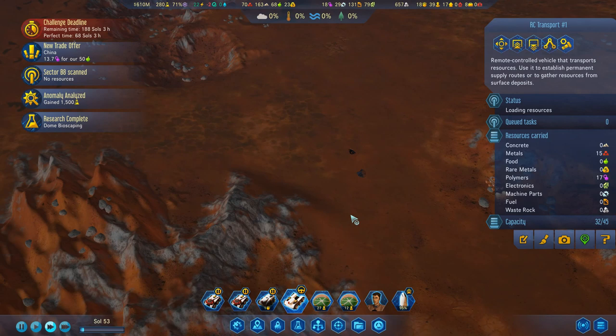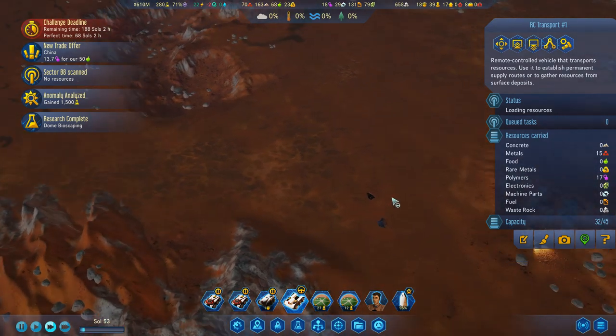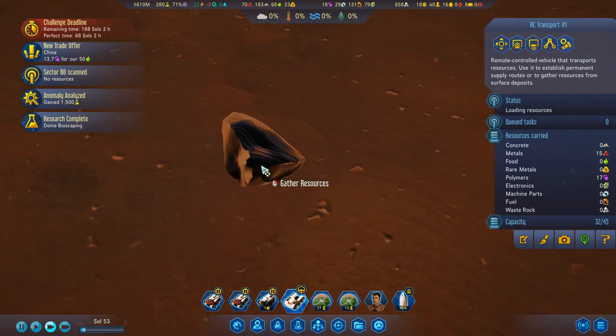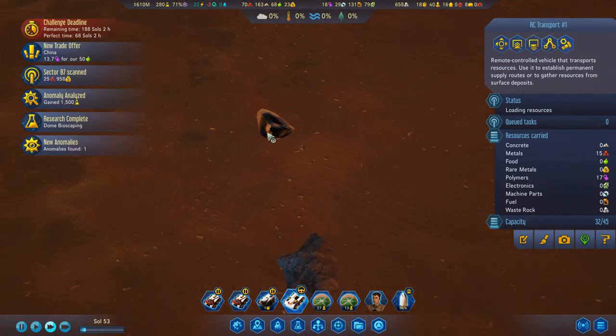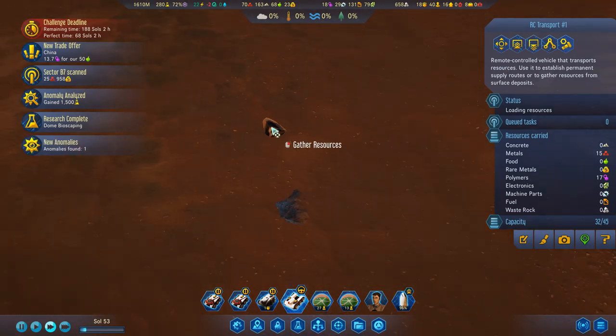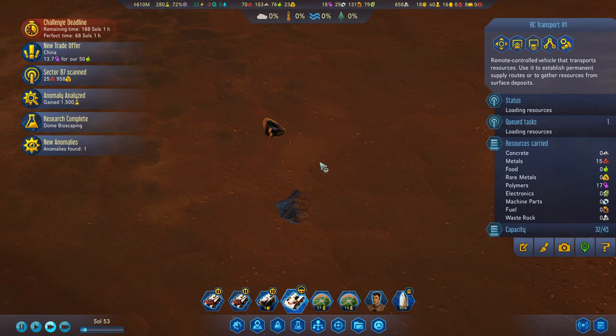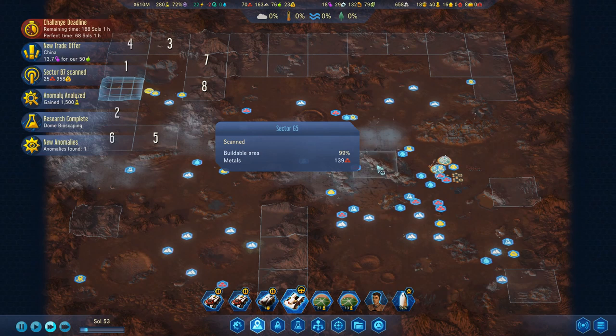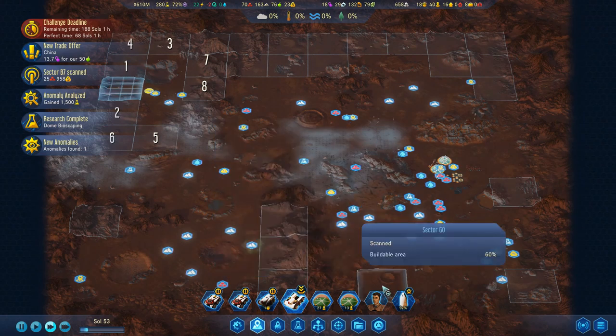Oh, is that Fido? I need to get Fido back to base. Yes, you can see it by the texture. Got another new anomaly, so we'll shift-click on that to gather that. More polymers, any more polymers? I think that's probably it.